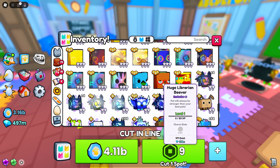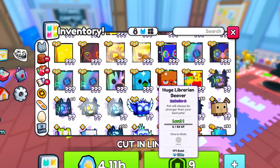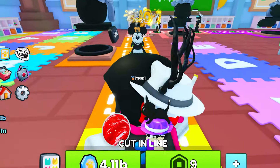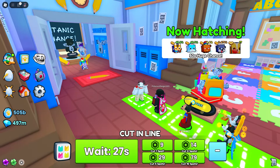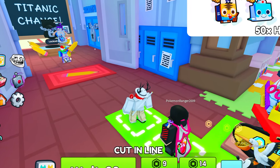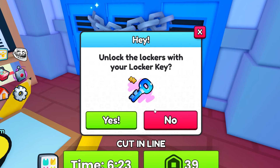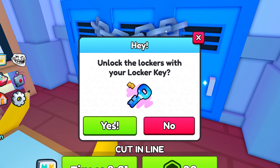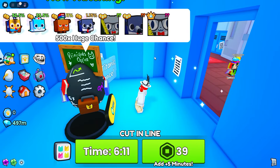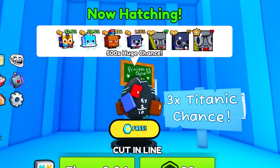Before I end off the video, I'm still going to go ahead and give away this huge librarian beaver to one of you guys in the comments down below. Drop your names in the comments and I'll send one random person this huge librarian beaver — best of luck. Before I end off the video, I'm going to go ahead and open up this egg for a bit with the Titanic chance and see if maybe we can get lucky. We actually do have a locker key somehow — I might as well go ahead and open it up. I think you probably get it just from staying in the line or cutting people and maybe you have a small chance to get it. We now have a few minutes inside of this locker room and we'll see if we can maybe get lucky.